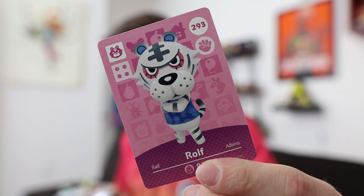I think we found our guy. Dude, it's Rolf! Rolf has to come to the island. Rolf is an angry white tiger. Are you kidding me, Rolf? I've never seen him.